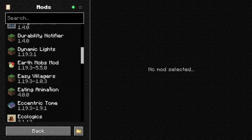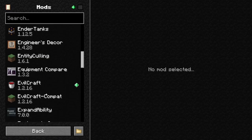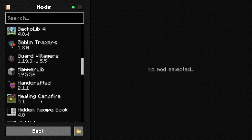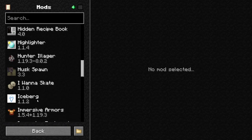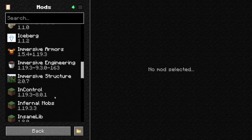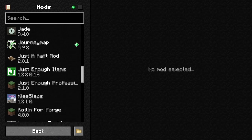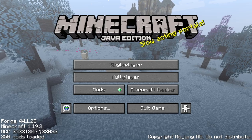Scrolling through, 250 mods does not include the number of libraries installed — I think over a dozen and a half libraries are also installed to make these mods work. I tried not to do redundant mods: not too many biome mods, I only have one biome mod, and I did Biomes O' Plenty but not Oh The Biomes You'll Go. I didn't do both Roughly Enough Items and Just Enough Items — just one versus the other — so that limited the total mod count.